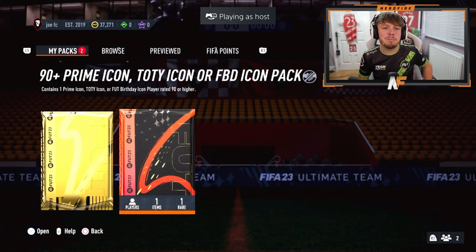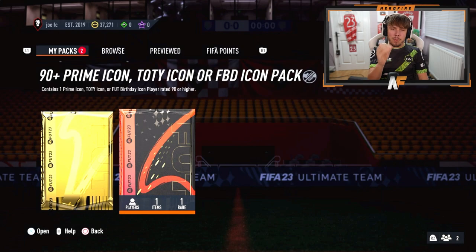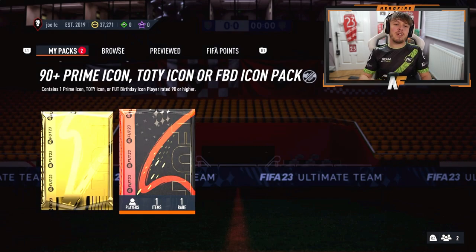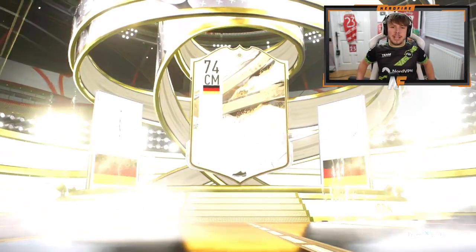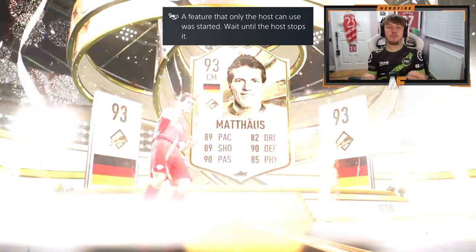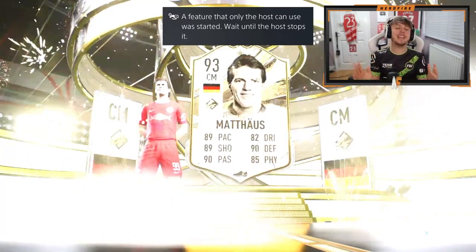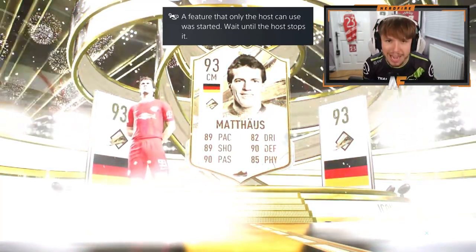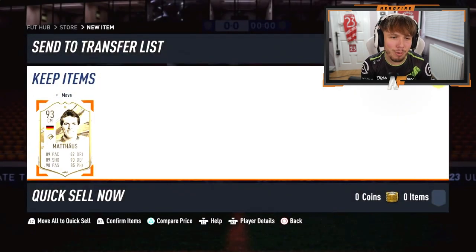Shout out to General Joe - he's back again and has sent the content again. We are still yet to see a Team of the Year icon or FUT Birthday icon. Can this be the one? It's a Prime - Brazil, Germany. Wait... oh, that's good! That is still solid. Finally, a good pull. If you're going to give us primes, we need more like Matthias. That is a dub - 100% a dub. Thank you EA Sports Gods. He's worth like 1.5 to 1.8 mil. That is what we want to see.